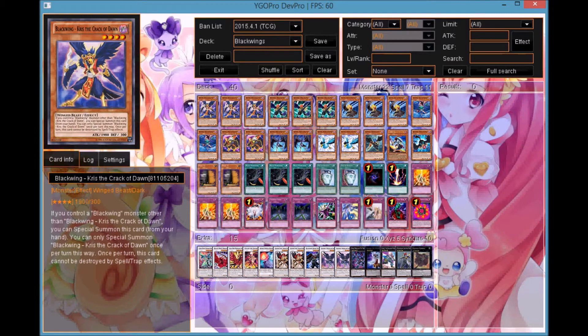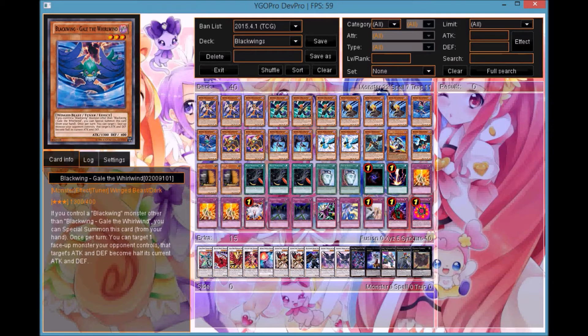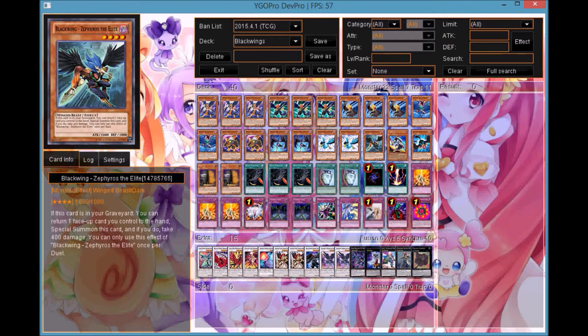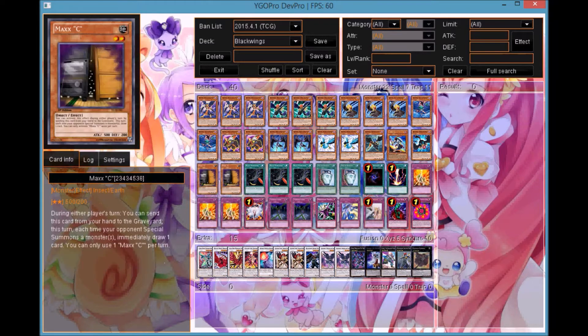We have three Blackwing Crimson to Crack a Dawn, three Bora, three Kaloot, only two Gale despite him being at three, two Panaki, two Shura, two Blizzard, one Zephyrus, one Gladys, one Orochi, and two Maxis round off our monsters.